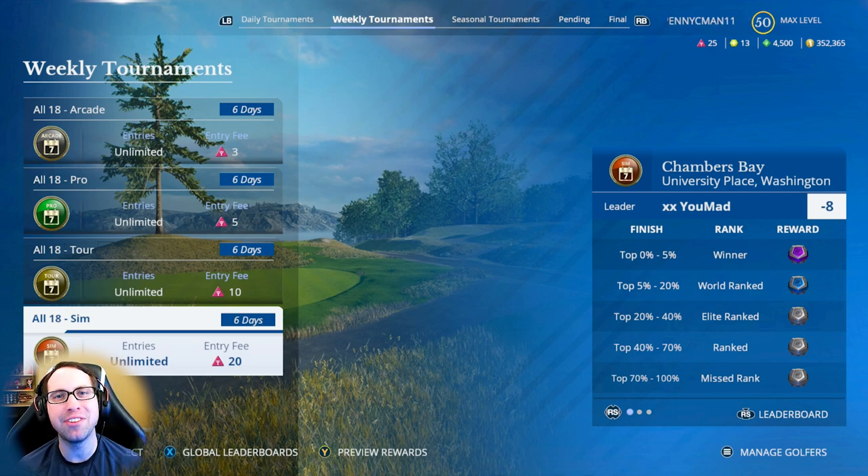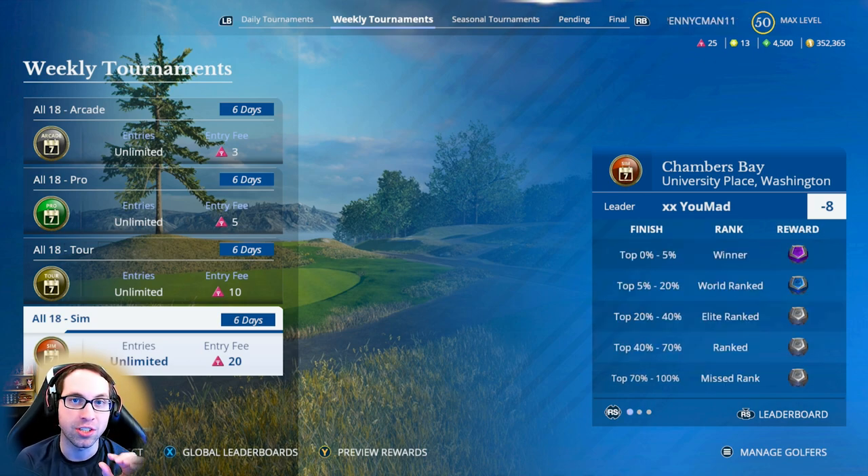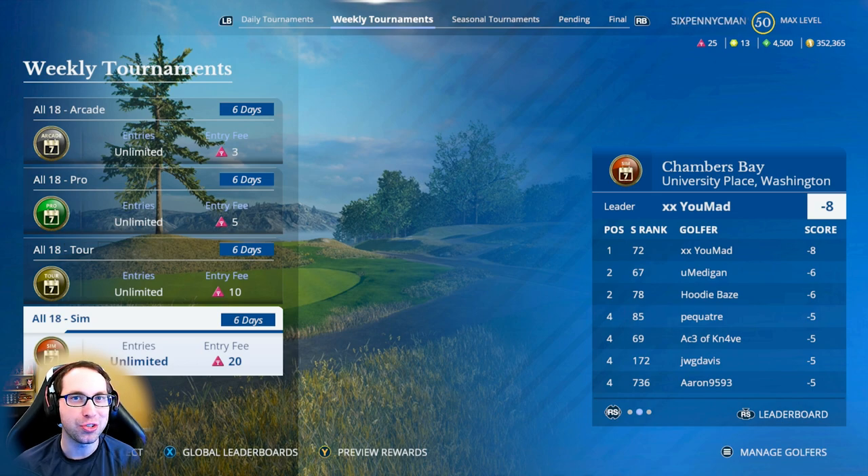What's up everyone, Ryan here, and today I'm diving into the full 18-hole online weekly tournament in EA Sports PGA Tour. This is a full 18-hole simulation round at Chambers Bay. The great part this week is that in the career mode series on the channel, the course we played this week was Chambers Bay, so I should know this course really well. The current leader is at eight under par, and to win you have to get in the top five percentile. I want to go for the outright win - let's set the goal at eight under.